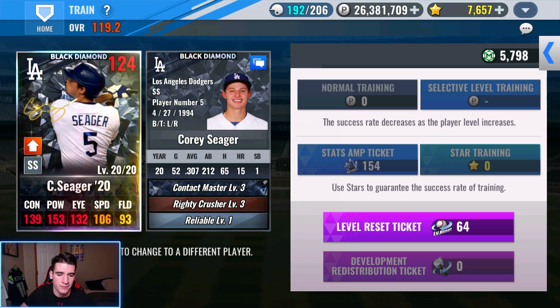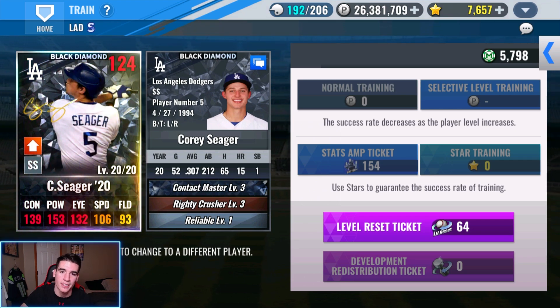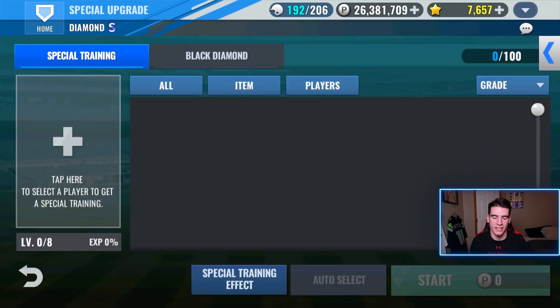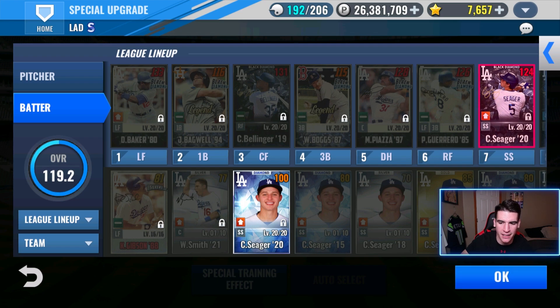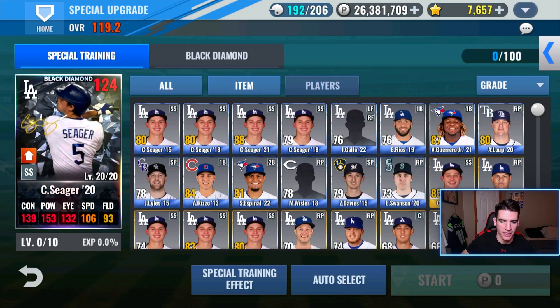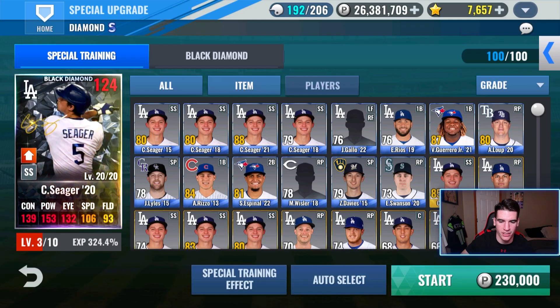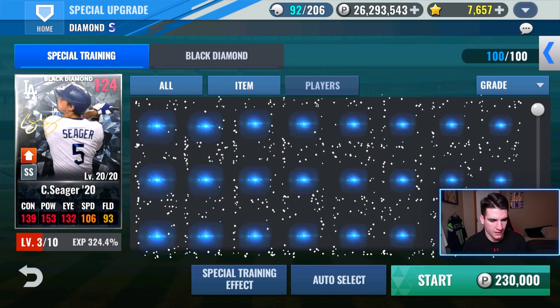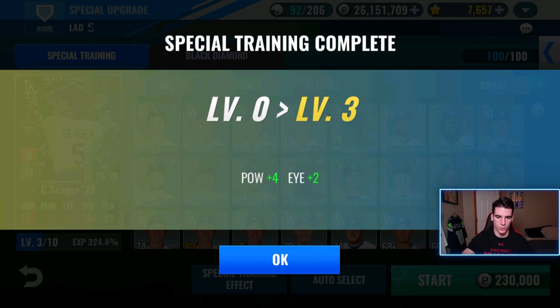There we go — he's done. There's his train. We can go ahead and special train him now. We just need to get a set. I'm not wanting to stick with contact master, especially with how high power this card is. Going into special training, I think we'll be able to at least get him to level six. So first of all, let's just auto select everyone that's not on my team — that gives him a level three immediately. I like that. Alright, level three — that gives him plus four power and plus two eye.